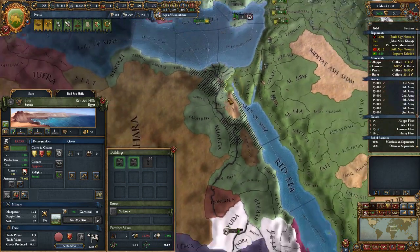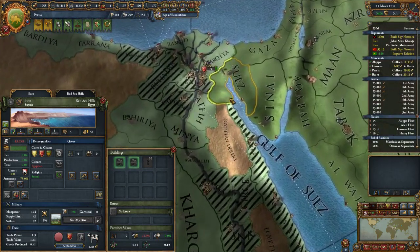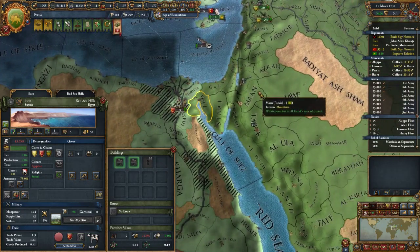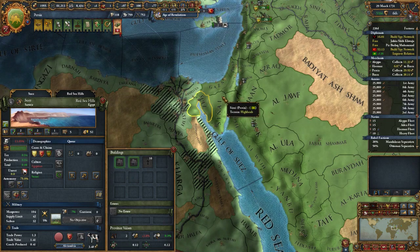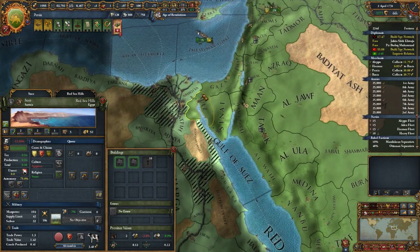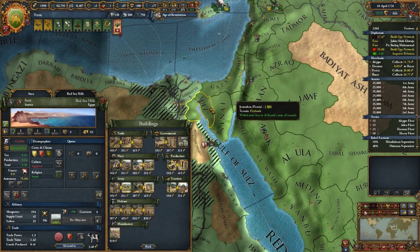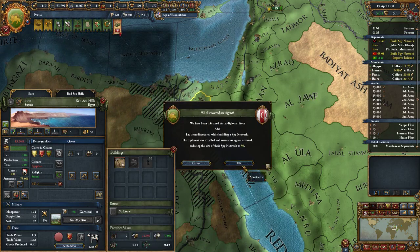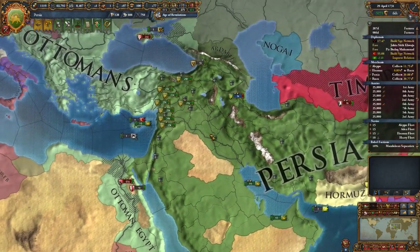There's lots of unrest here — I wouldn't be surprised if Egypt breaks away soon. I might build the fort in Suez; this has blocked them straight away. A lot of money being spent. Bohemia needs military access so I'll grant them that as my ally.